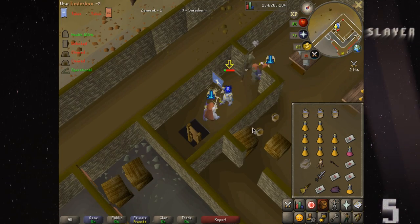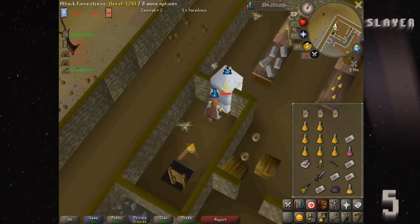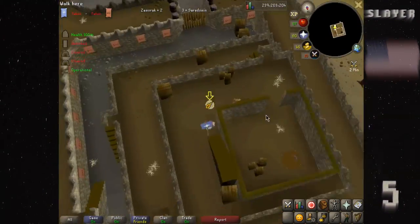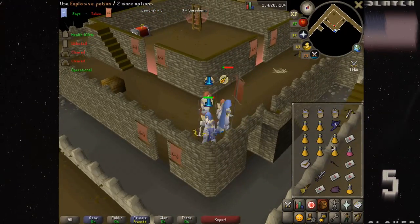Slayer cades the ladder again, and his team is able to kill the Saradomen flag, which Slayer scores with less than 2 minutes on the clock, tying the game 3-3.